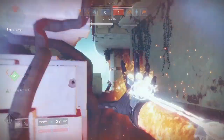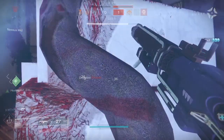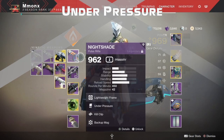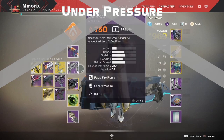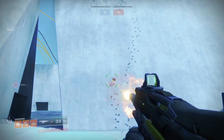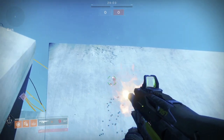This perk is absolutely top tier and may even be the very best perk for any auto rifle available. Now, under pressure. This perk states that it improves both accuracy and stability for the bottom end of the magazine. That's definitely what it does, but how strong is this effect?